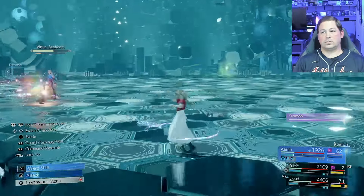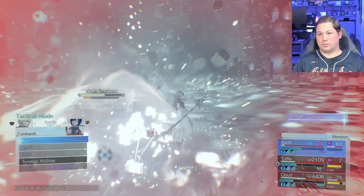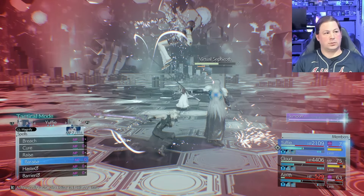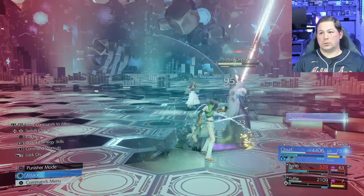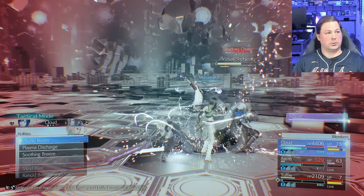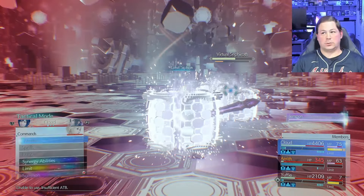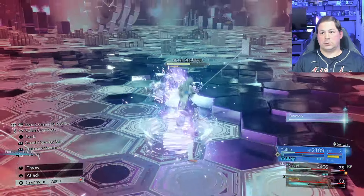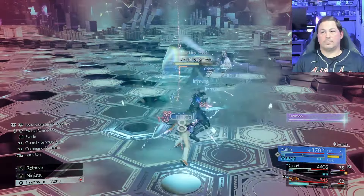A couple of small problems: the battle has dragged so long that ATB Ward has disappeared, and I still haven't managed to get Radiant Ward up. It's really hard to cast wards when you're constantly spamming Curaga and Arise. I see Aerith bound and almost out of her misery, so I have to cast Cure on her somehow — even though I did get this limit off and things are starting to look up.